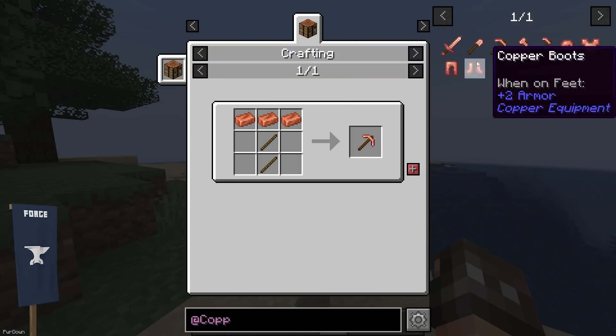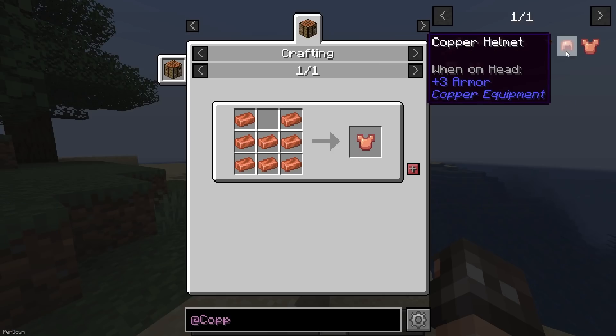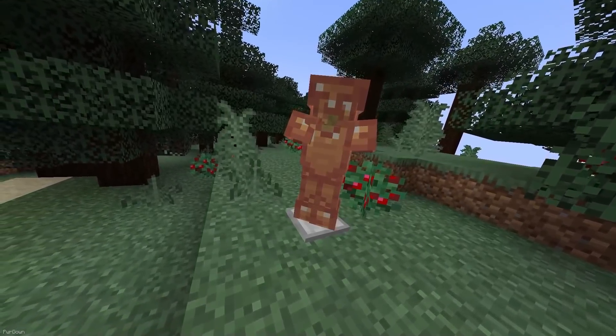Another set of equipment comes with the Copper Equipment mod. Now you'll be able to turn Copper Ingots into something more useful, like different Armor and Tools. It looks pretty good overall, and the stats on each item are almost identical to their Iron counterparts.